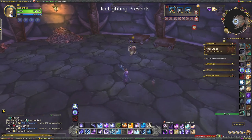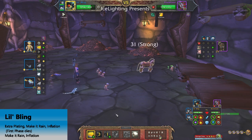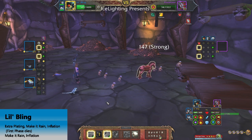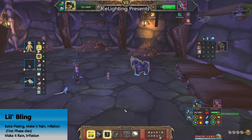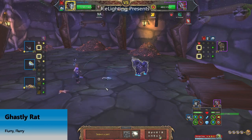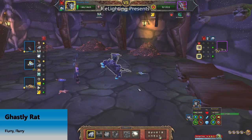On to the final boss. This one has two phases. You are using Little Blink — do Extra Plating, Make It Rain, and Inflation. Just those three moves will take out the first phase really quickly. First phase is down, now the second phase. Use Make It Rain again, then Inflation again — the damage it does is really, really good. You will end up dead, so you need a second pet. I brought in my Ghastly Rat and it just did Flurry, Flurry, the Undead Life activated, and it's down.